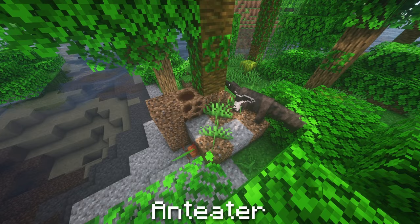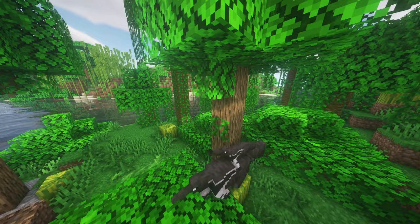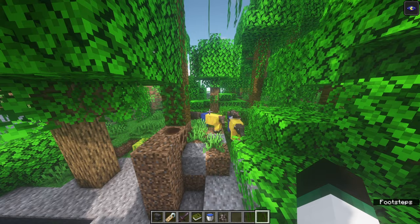The Anteater is a big insectivorous mammal that roams in jungles to feed on leafcutter ants with their long tongues. Baby Anteaters may ride on the back of an adult. If an Anteater is named Peter or Peter the Anteater, it will gain a uniform based off the university mascot of the same name.